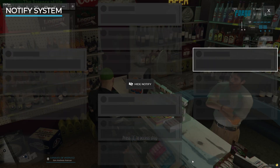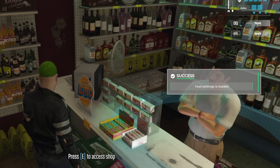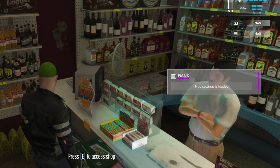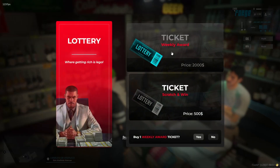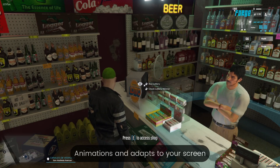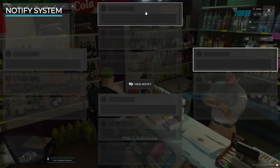Introducing our notification system with a settings panel and an attractive design. Experience the ease of customizing notification sizes and colors directly from the configuration settings. Players will find it effortless to adjust these settings via a user-friendly interface.